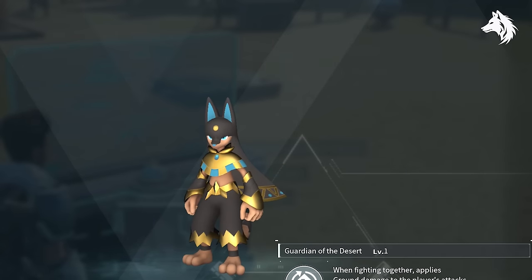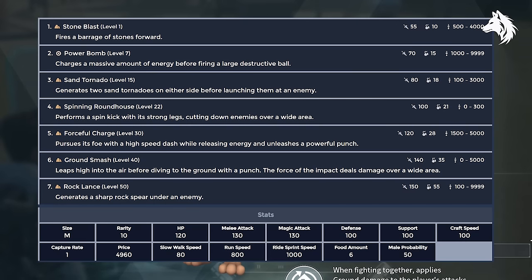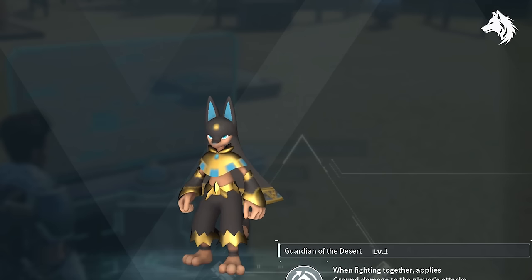The strongest ground type is Anubis, found as a boss or from breeding. He lacks in defensive stats but has very good health and both physical and shot damage. There are some other decent ground types, but in terms of pure damage, Anubis is 100% on top.